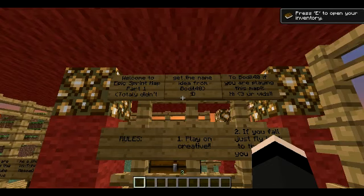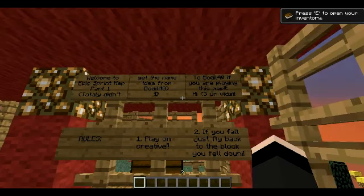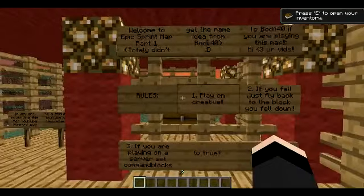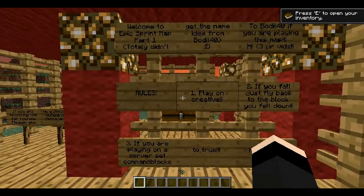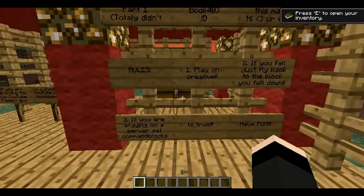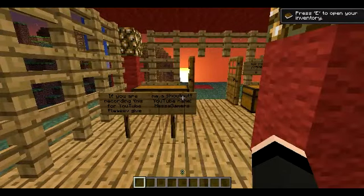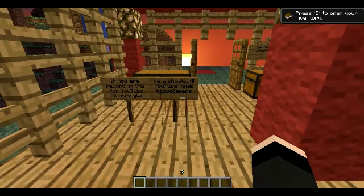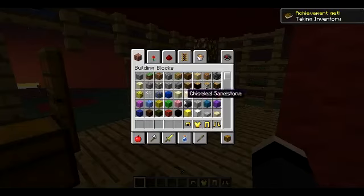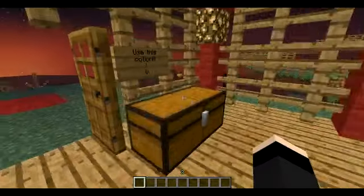Welcome to Epic Sprint Map Part One — totally didn't get that name idea from Bodell40. To Bodell40, if you were playing this map, I heart your videos. Well, sorry man, I'm not Bodell40, but I'll see if I can do anything good. Rules: play on creative — awesome, already doing that. If you follow Sky, good, because I'm probably going to fall a lot. If you're playing on a server, nope. Be true and have fun. And if you're recording this for YouTube, please give a shout out — YouTube name: Hessa Gamers. So definitely give him a shout out, guys.